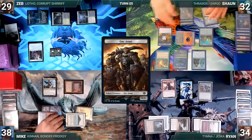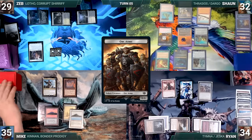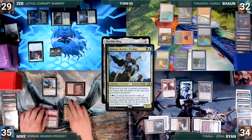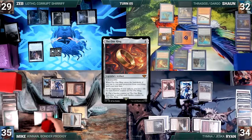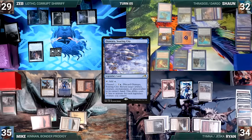The turn moves to Mike, and Sean untaps with Mike through Seedborn. During his upkeep, Mike loses his Mana Crypt flip and takes three damage. He draws, does nothing, and passes. At the end of Mike's turn, Sean activates the One Ring. In response, Mike activates Kinnan, looking at the top five and putting Phyrexian Metamorph onto the battlefield. Metamorph enters as a copy of Seedborn Muse. Then Sean adds a counter to the One Ring and draws five. Still in the end step, Sean channels Otawara, Soaring City, bouncing Seedborn Muse back to Mike's hand.